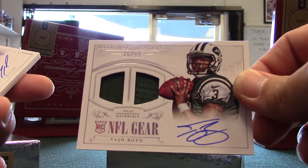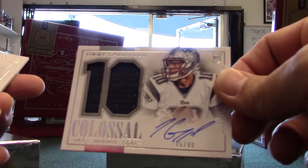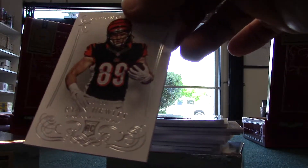Tosh boy out of 99 dual jersey auto. Flossal numbers — Jimmy Garoppolo out of 99. Give the bottom one first, that top one is fat. And then Ryan Hewitt base card out of 99.